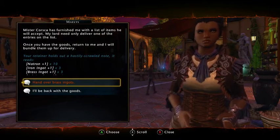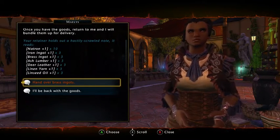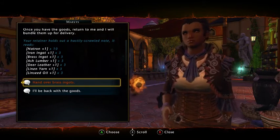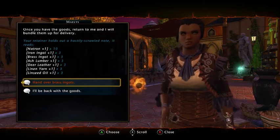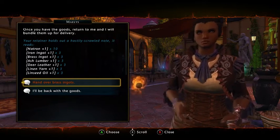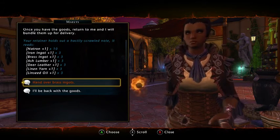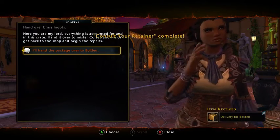The required items are: matron iron ingot, brass ingot, ash lumber, deer leather, linen yarn, and linseed oil — these are all plus-one items. The natural ones he doesn't want; he wants ten of the rest, or three of some. I had three plus-one brass ingots so I just sent them over so we can continue on our way to give them to her.